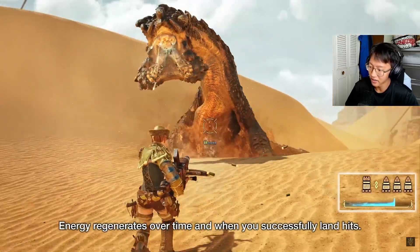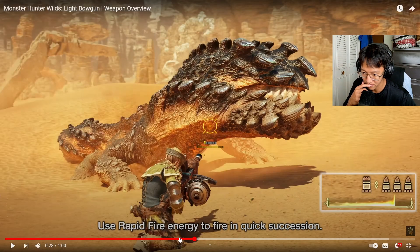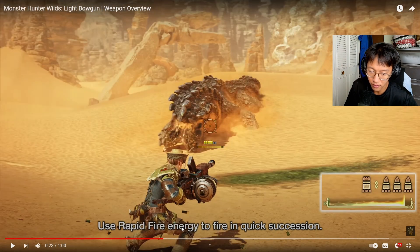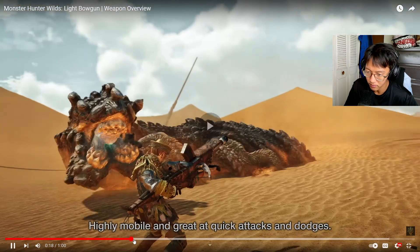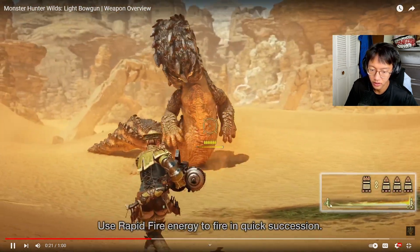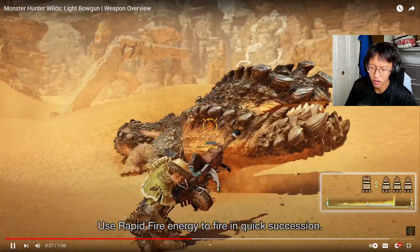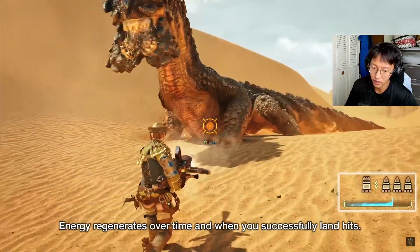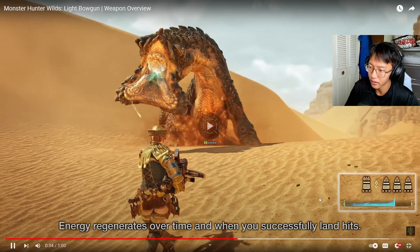So the energy regenerates over time. Use rapid fire for quick succession — so does the rapid fire have to use the energy? Rapid fire energy, yeah, right — I clearly wasn't reading. You use the energy and then it just drains down. Oh okay, that's cool, I like that. Then you can regain the energy by just successfully landing hits on the monster.